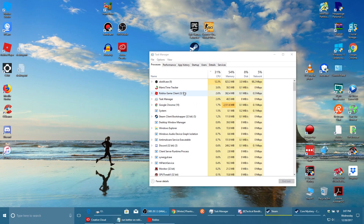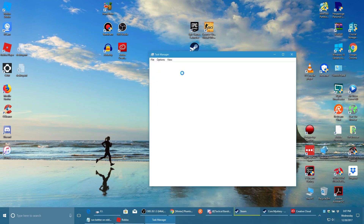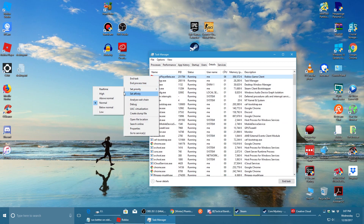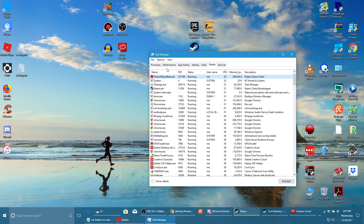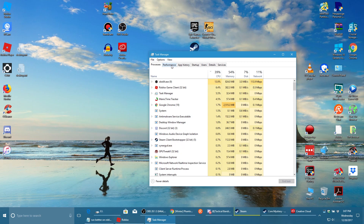The next thing you should do is open Task Manager while Roblox is running. You can open Task Manager by right-clicking on your taskbar and selecting it. Then right-click on Roblox, go to Details, right-click on Roblox again, go to Set Priority, and put it on High. This should prioritize Roblox so nothing else competes with it. Keep in mind you'll need to do this each time you boot up Roblox.